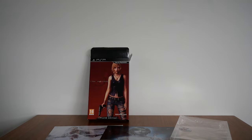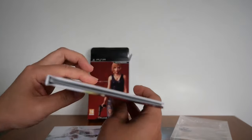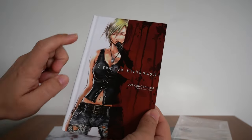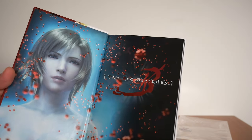Next up we have the CTI Confidential art book. It's not that thick, not too bad. There's the back of it — Square Enix, CTI Confidential. Shows you Aya Bray from The Third Birthday. Like I said, this is the first time I've ever opened this, so you're in for a treat.